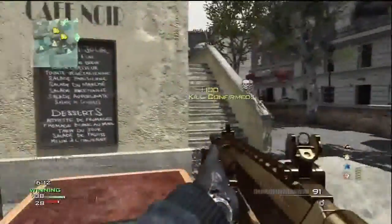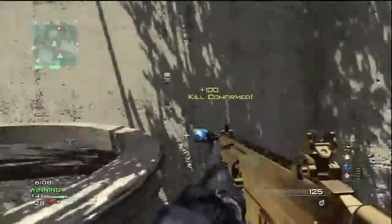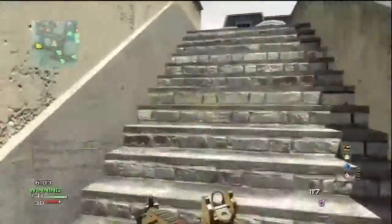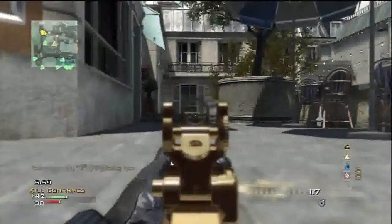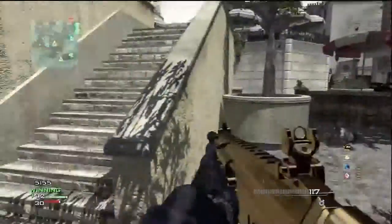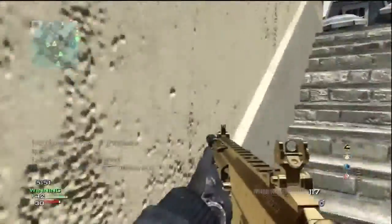You turn into a one-man killing machine if you can just hold down a point on the map. You can see here on Resistance — my favourite map in the game — I'm just controlling every engagement, keeping every player I come across at medium range, and it works really well. This gun is so powerful, so recoilless, it can be used with anything.